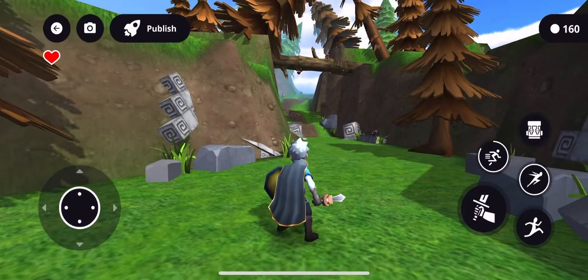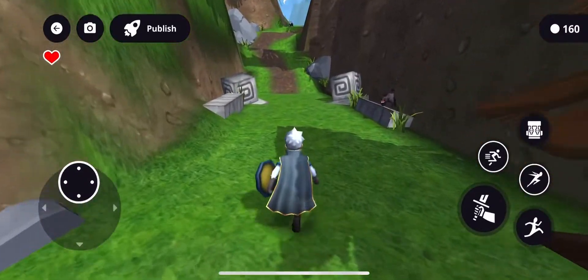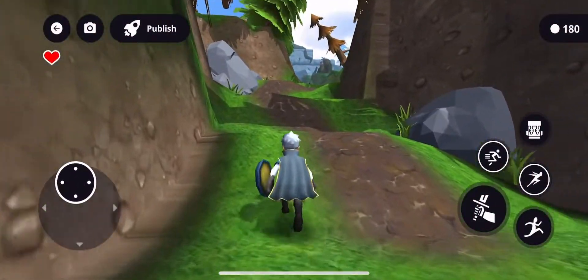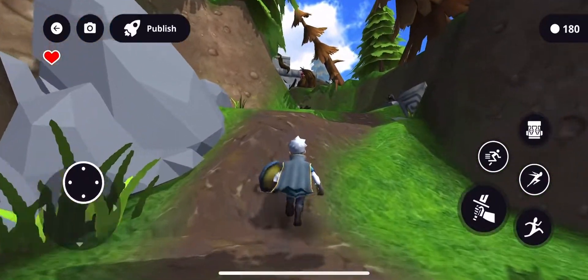Coming up here, I went for an elevation change just to change up the scenery, and I really love the path system. This new path system just really helps put some contrast on the ground.